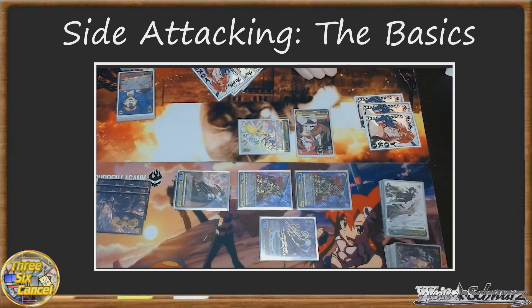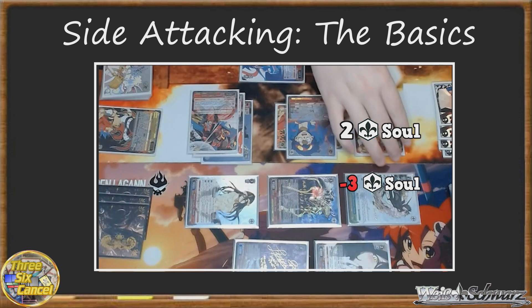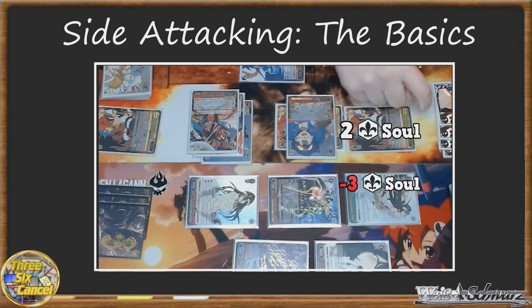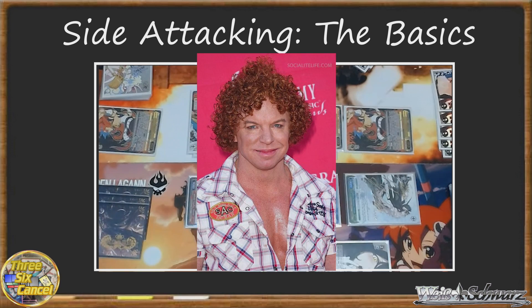Lastly, if I declare a side attack with Kamina, who currently has 2 soul, against a level 3 character, and I trigger no additional soul, he has minus 1 soul. Anytime a character has negative soul, it's treated the same as having 0 soul, and my opponent doesn't have to check for any damage, but he also doesn't heal. Nothing else exciting happens as a result of having negative soul, aside from your character being at risk of suddenly becoming a ginger.